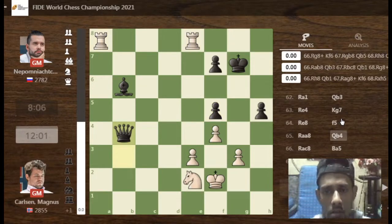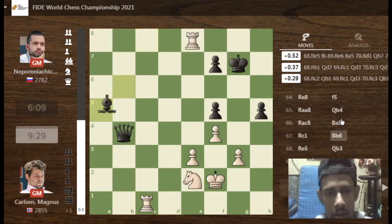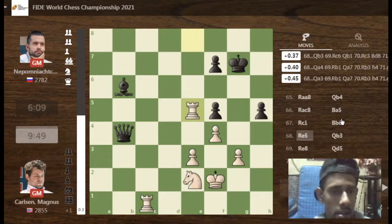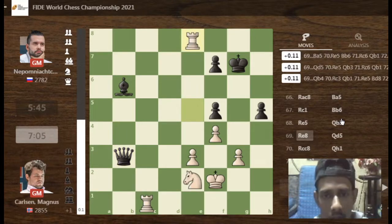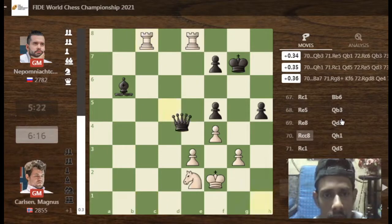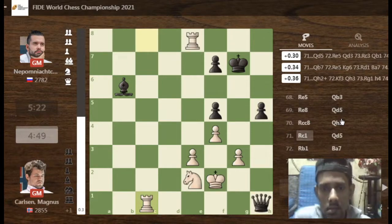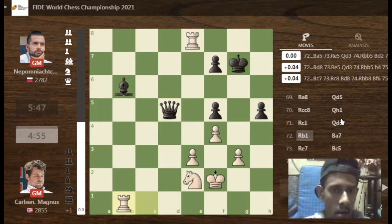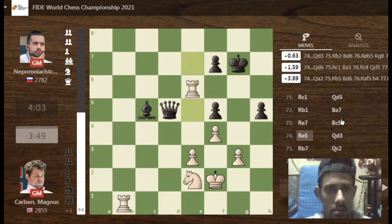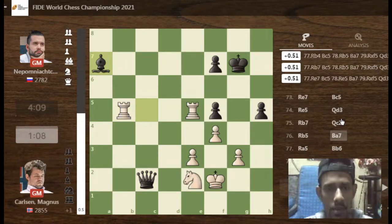We have reached only 65 moves within six minutes of recording. Black is trying to capture the e3 pawn, so Magnus should involve the rook on the e-file. Queen d5 and queen b7 — queen check is the third choice, but Nepo played. We have now reached 76 moves, and the bishop is tested.